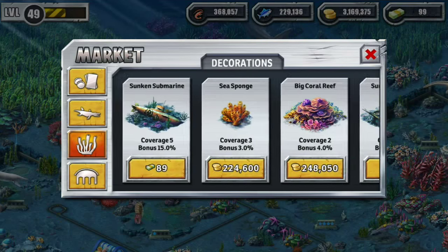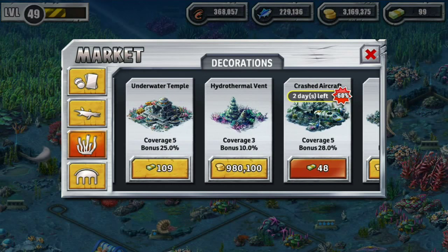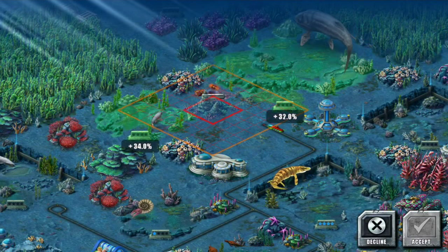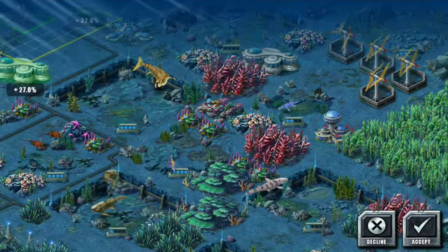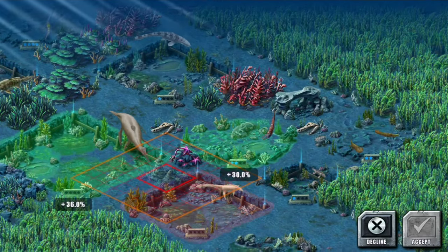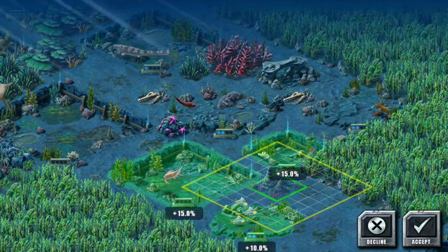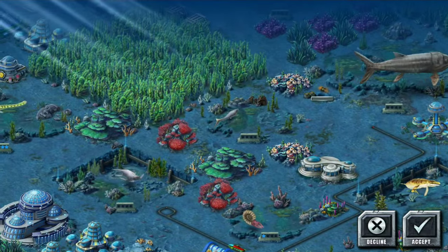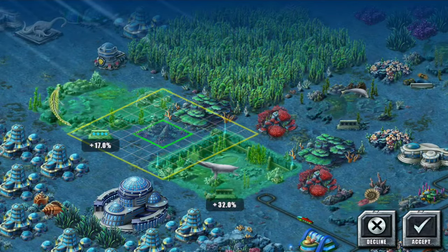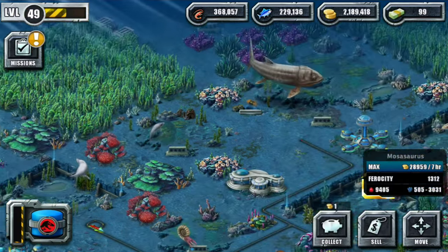Look at how pretty all these decorations are — I cannot wait to decorate more with these. I love that the quest demands we decorate more! There's the giant fossil, which would be absolutely awesome to have, and here's the hydrothermal vent — it's almost a million coins, but thankfully we have enough. Oh, it's so tiny! I thought it would be much bigger. I kind of want to put it next to a whole bunch of dinos at once to get a huge boost. The mosasaurus makes the most coins — 28,000 coins.